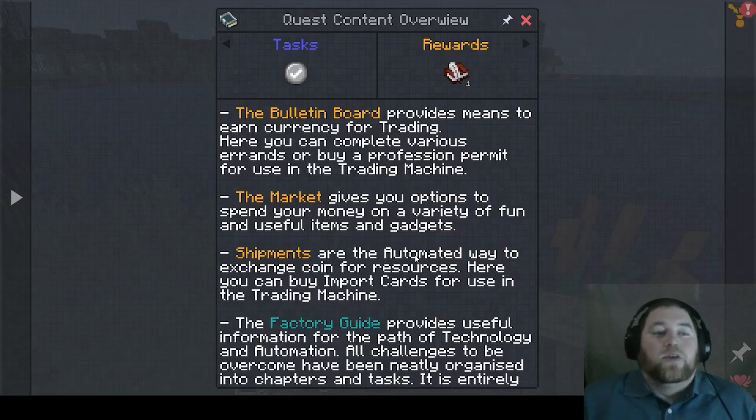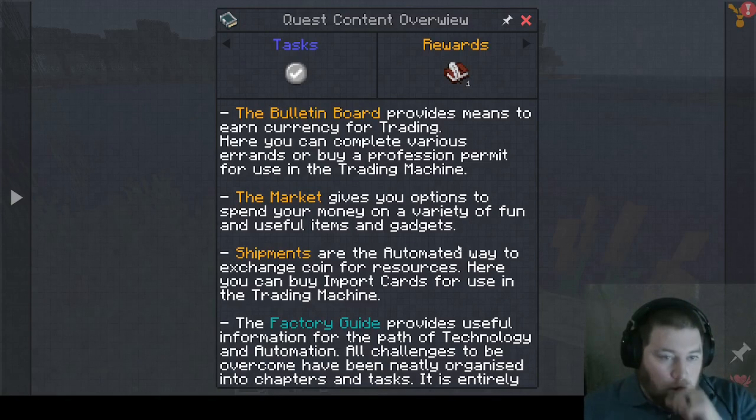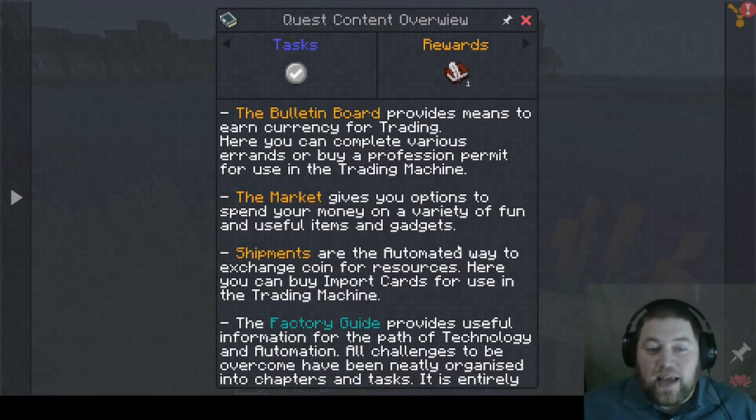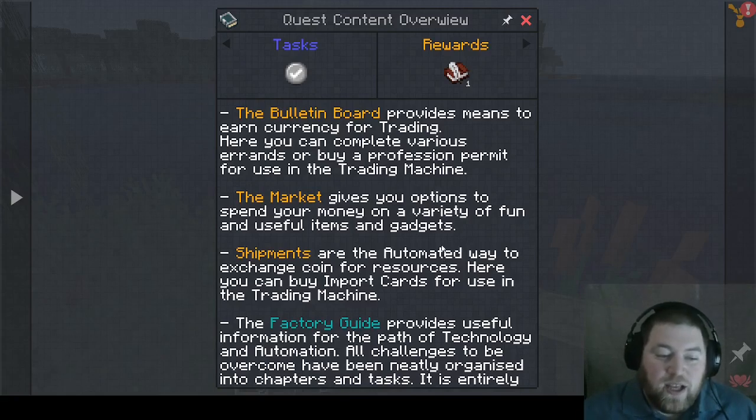Content overview: 'The bulletin board provides means to earn currency for trading — here you can complete various errands or buy a profession permit for use in the trading machine.' Sorry about my voice by the way, just a little bit scuffed right now but hopefully it gets better. 'The market gives you options to spend your money on a variety of fun and useful items and gadgets. Shipments are the automated way to exchange coin for resources.'